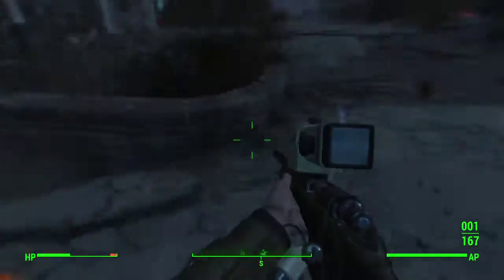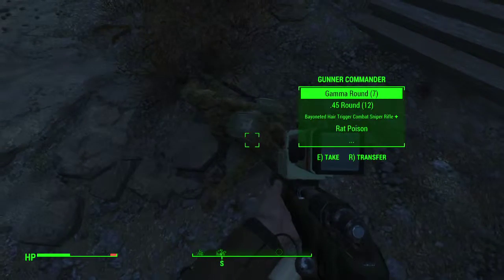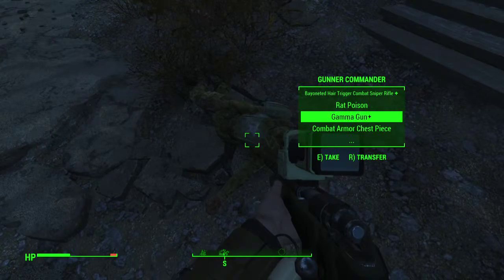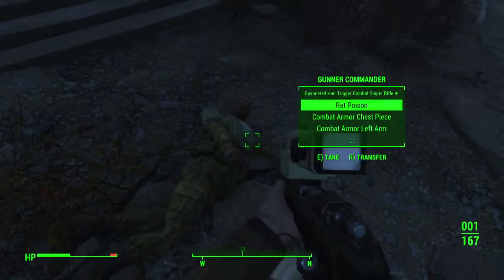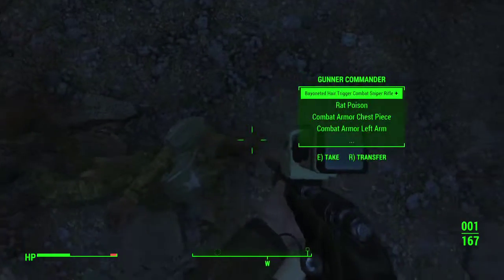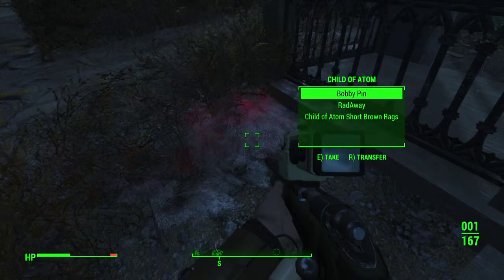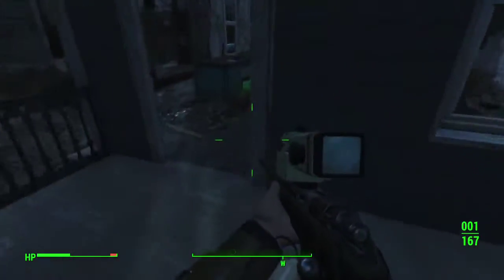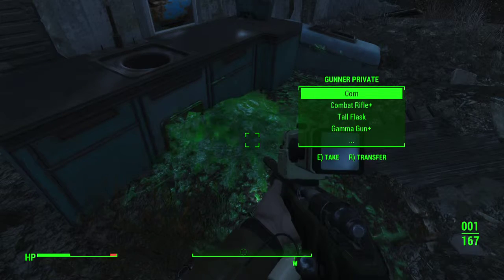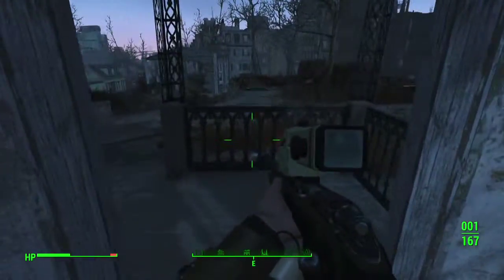That's some nice effect on that minigun. Gunner Commander. Combat sniper rifle, gamma gun, combat armor — left arm, right arm — military fatigues. Okay. Child of Atom. Combat rifle and a gamma gun.